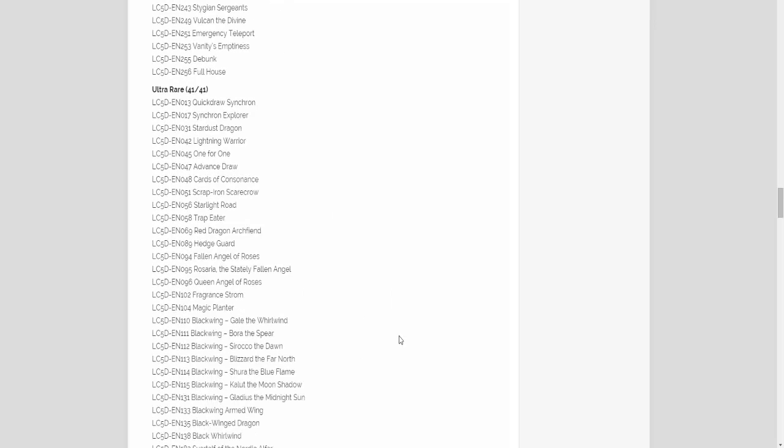Vulcan's going to be a secret rare, Emergency Teleport — I was actually wondering about that one. Vanity's Emptiness looks like it will be a secret rare; I'm still hoping that's not going to be too hard to get. I'm just naming off a few that I think more people are interested in — look through this list too if you're looking for a certain card, because there are a lot of really good reprints in this set.